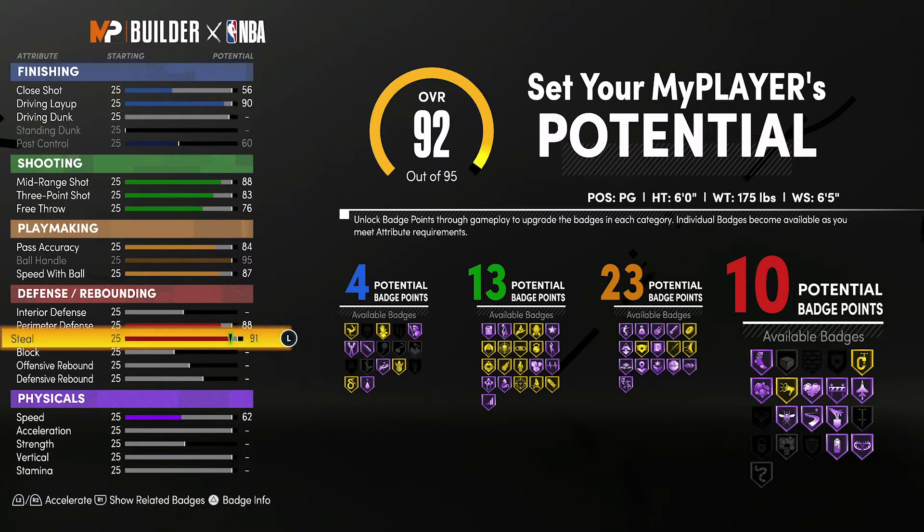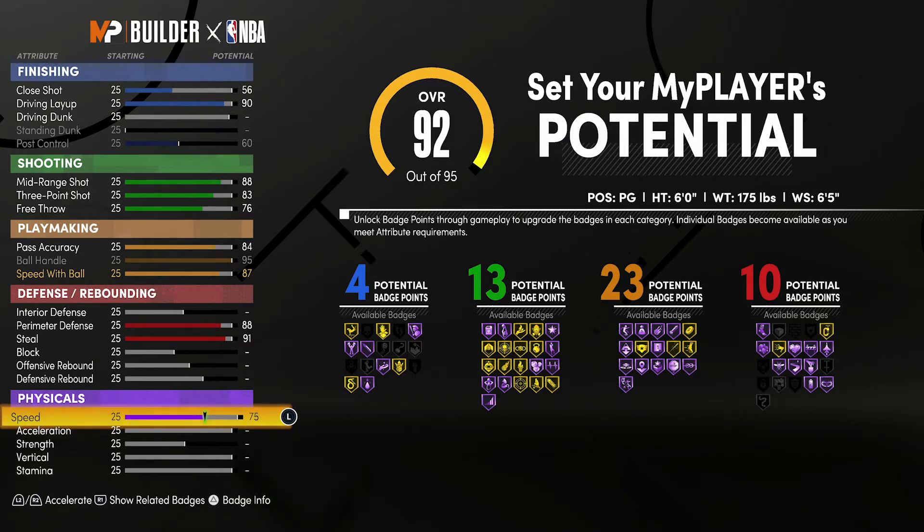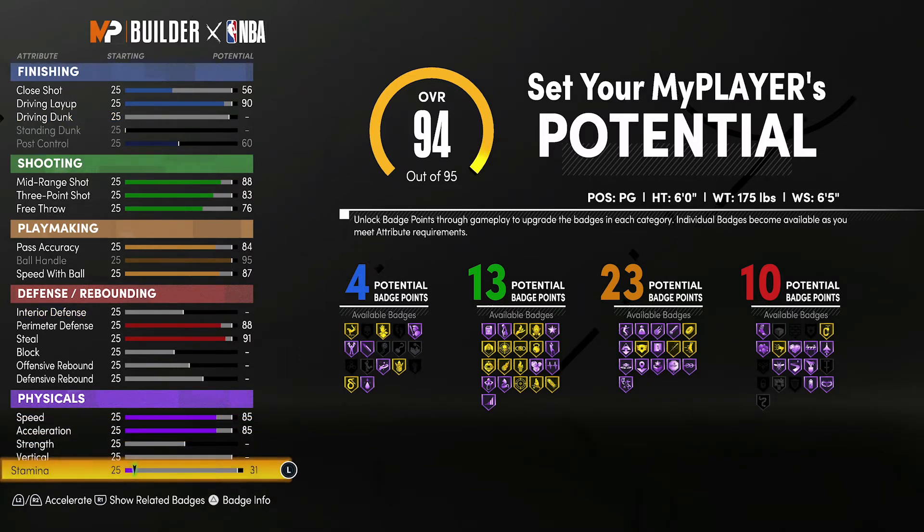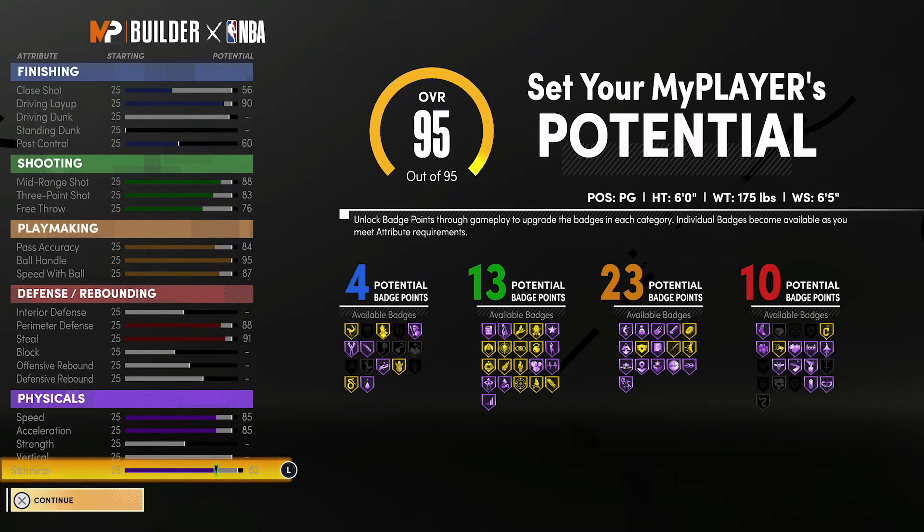For your physicals, you're going to bring your speed up to an 85, your acceleration up to an 85, and spend the remaining points on stamina.